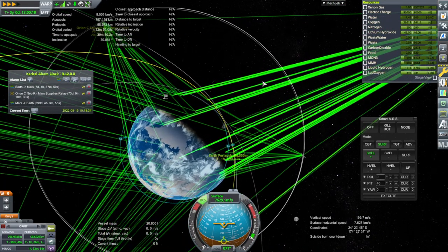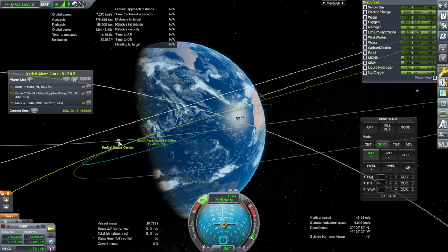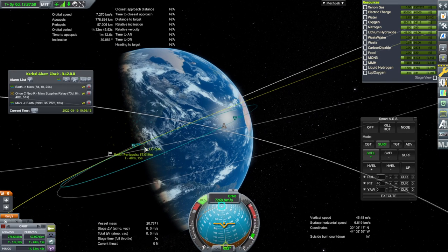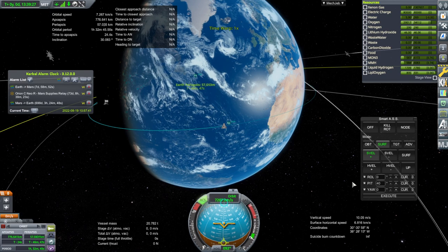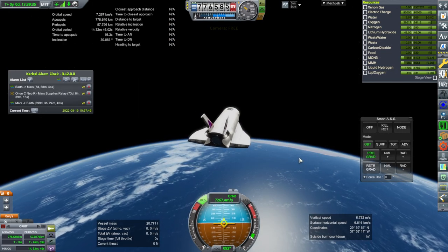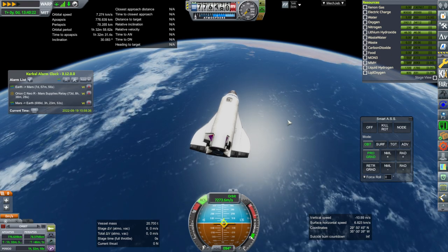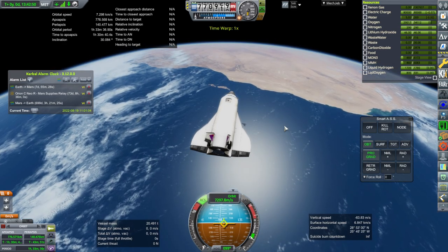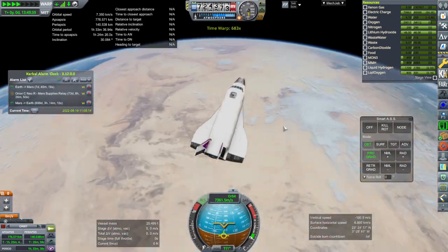We can't ask too much better than that just from the atmosphere — at least we're in triple digit kilometers. Our launch site is there, and over there is Cape Canaveral. Maybe on the next orbit they'll be where we need them to be, so I'm going to try and get into a full orbit here so that we don't dip back down at periapsis. We'll see if we can hit either site — it's a long shot, but it's better than ending somewhere random in the Pacific.